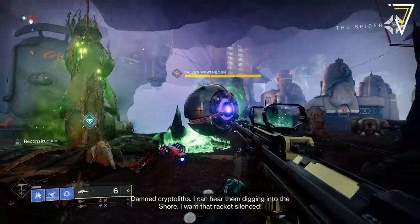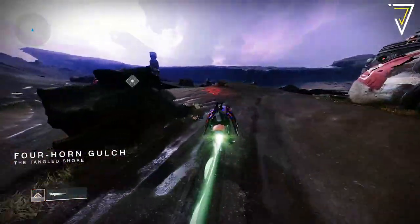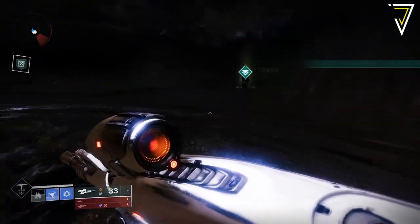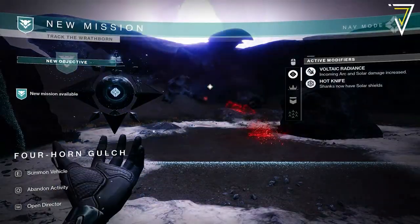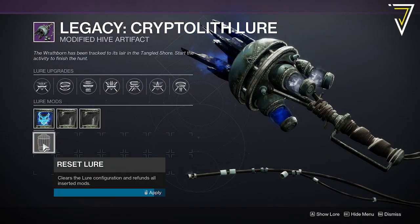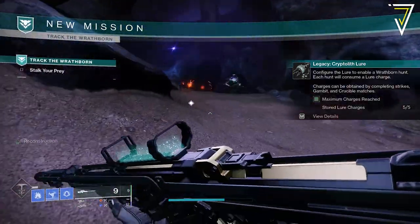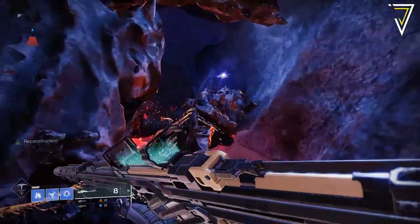For this particular Wrathborn Hunt this is a Fallen Servitor and you'll need to do as much damage as possible to make them scatter the area. Once the Servitor is on the run you'll need to give chase and locate a new Cryptolith. By locating this small Cryptolith this will allow you to continue the Wrathborn Hunt and enter the final encounter. Once you load into the second stage of the Wrathborn Hunt you'll need to reset your Cryptolith Lure. Bring that up from the Quest tab and click Reset Lure — this allows you to get your Lure Mods back.